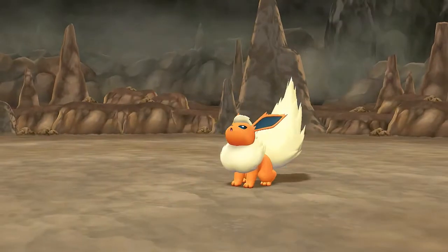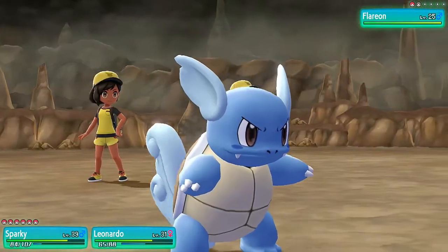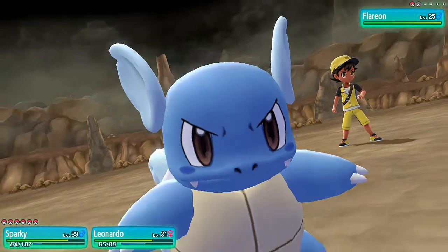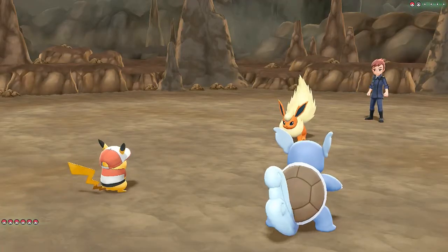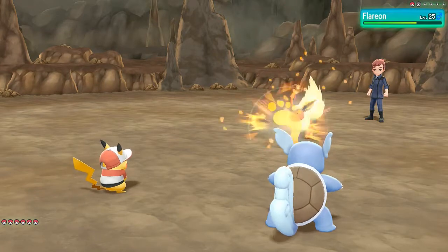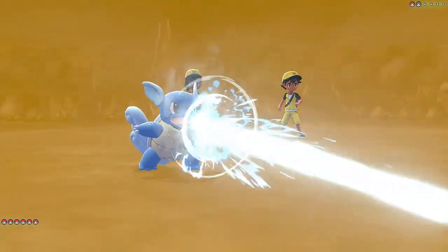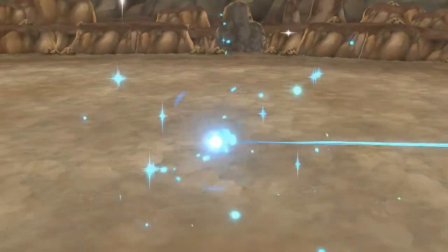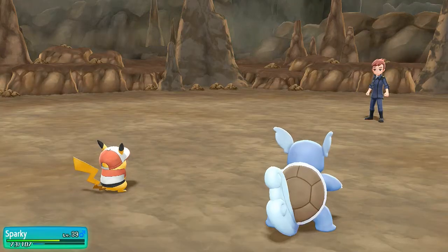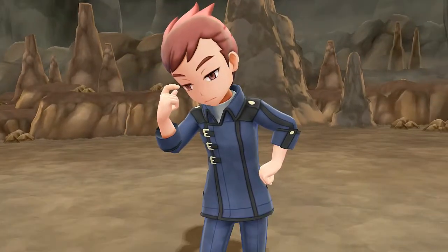Here he comes with a Flareon. Hopefully Sparky won't just defeat him with Double Kick — but I'm pretty sure it will. Let's go with another Scald that we might waste. Pikachu takes out the big dog first. Flareon survives, so finally — Scald Attack! No more Flareon. Charlie has been defeated and his pride has been taken away, just like Vegeta's.